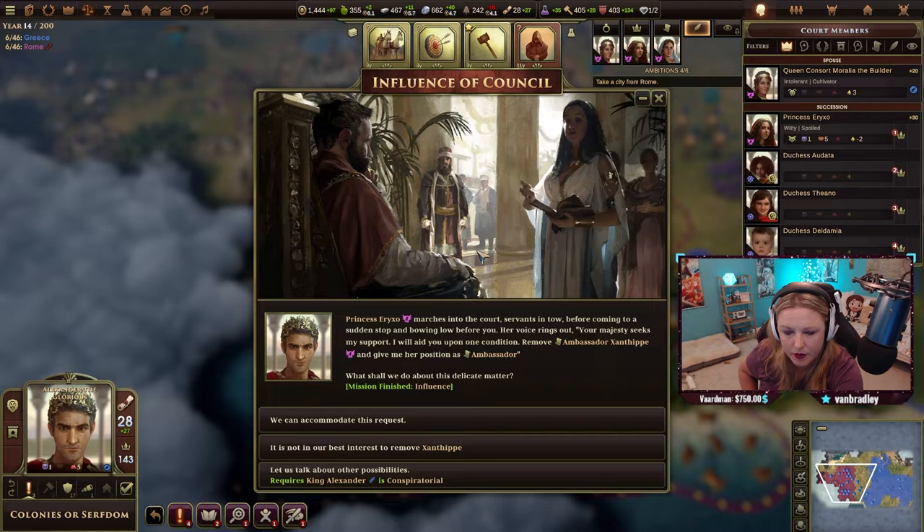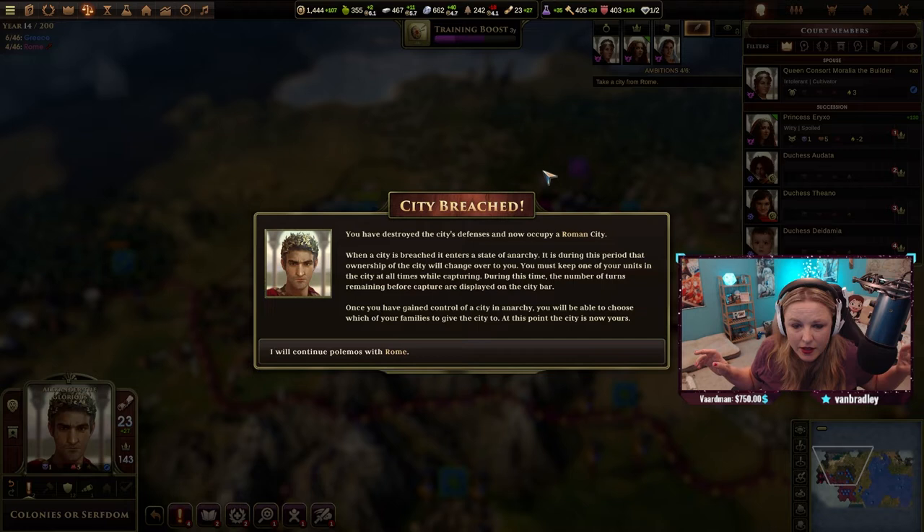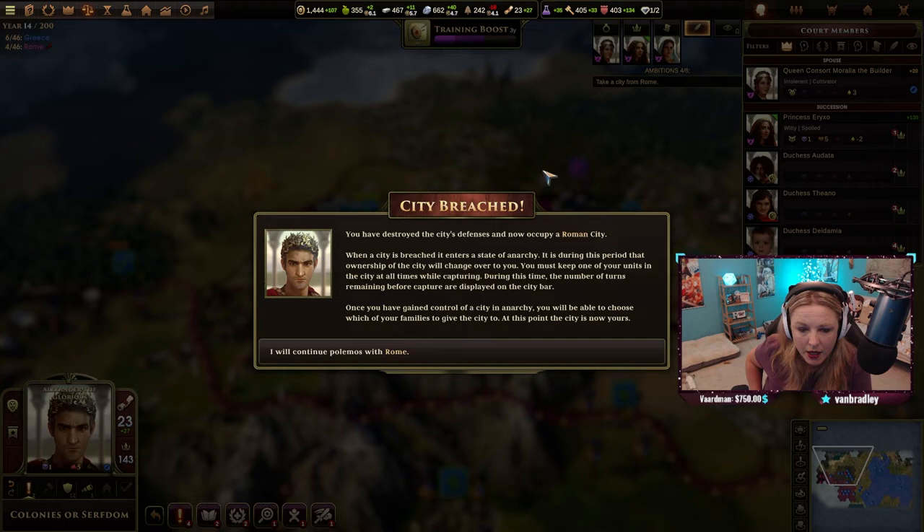All we've got to do now is defeat Rome. We've destroyed the city's defenses and now occupy a Roman settlement. When a city is breached it enters a state of anarchy — it is during this period that ownership will change over to you. You must keep one of your units in the city at all times while capturing. Once you have gained control during anarchy, you'll be able to choose which of your families to give the city to.